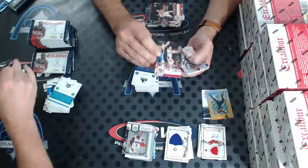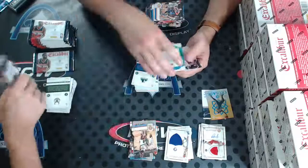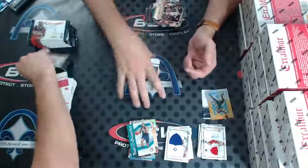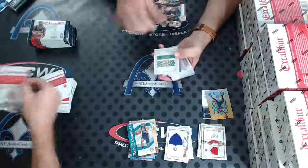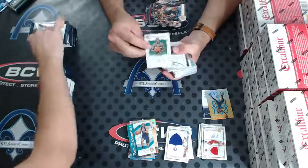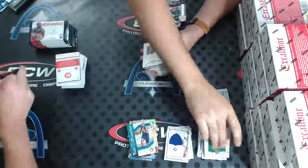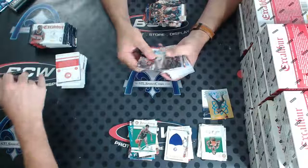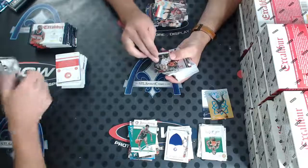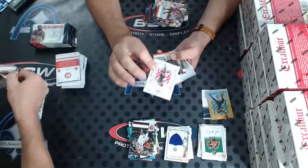To 149, Bogdanovic for the Wizards. Sidney Moncrief to 149 for the Milwaukee Bucks — Dan, Manuscripts Autograph. Oscar Robertson for the Bucks. To 149, Rodney Hood for the Jazz. Jamal Crawford.